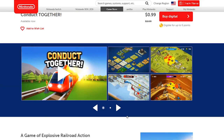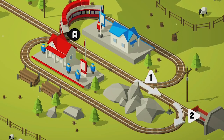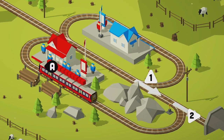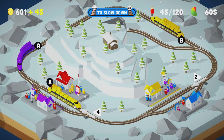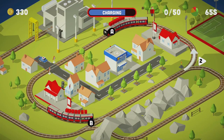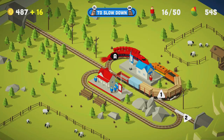The objective of the game is to transport a certain number of civilians from one train station to the station with their corresponding color. The train will turn the color of the people you are transporting, making it easier to manage multiple trains at once and get them to the right stations. You will also have to avoid obstacles in the form of cars crossing the tracks and giant cargo trains that will ruin your day.